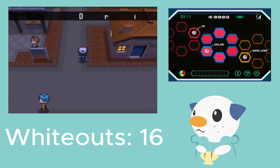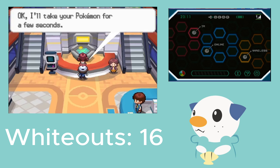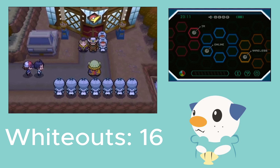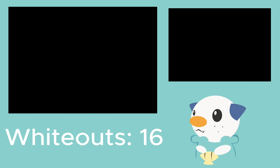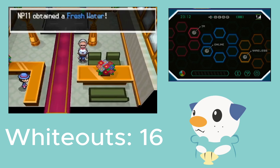I also keep forgetting that I have a bike, so I'll start using it more. I think I'm just going to heal and then go directly to the gym. It has a level 29 Krokorok, 29 Palpitoad, and a 31 Excadrill — I think I should be able to take it out first try. I'm also excited for the gym layout. The Driftveil City Gym is one of my favorites — I like the whole elevator thing going down into a mine. And the next gym's one of my favorites also, where you're shooting into the sky.